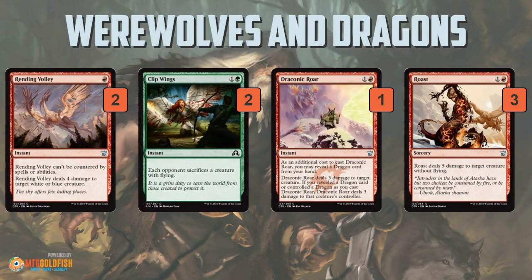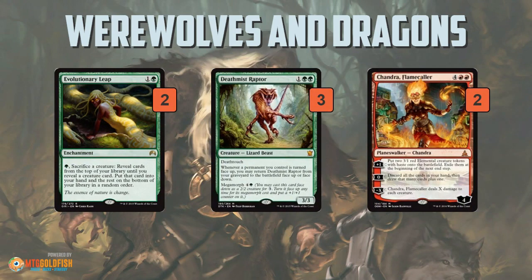And then in the sideboard, we have the removal package. Rending Volley and Clip Wings — good against Spirits, very good against Avacyns. And now Emrakul as well. More Draconic Roars and some Roast to deal with ground creatures. Then we have the control deck package: Evolutionary Leap gives you a ton of value, fizzling your opponent's removal spells and turning those into new creatures. Deathmist Raptor synergizes with Evolutionary Leap and also with your Den Protectors — just a hard-to-deal-with recurring threat. And then a couple of Chandras to come in and close down a game, generate a ton of value in more controlling matchups where you can win with the Elementals, improve your hand quality, or Wrath away the board if need be.